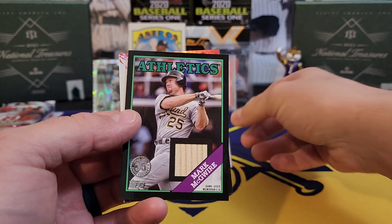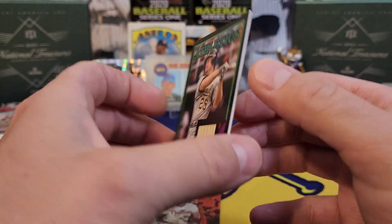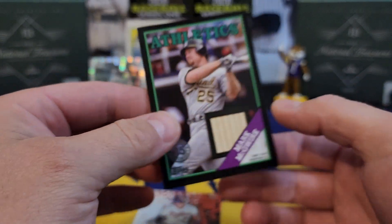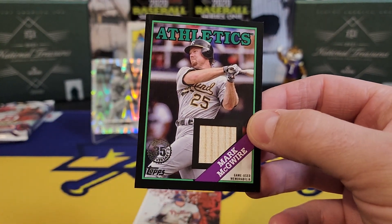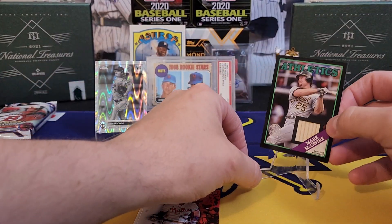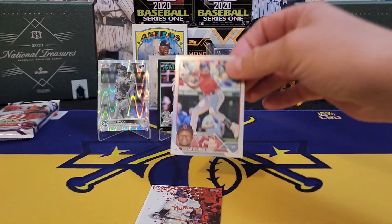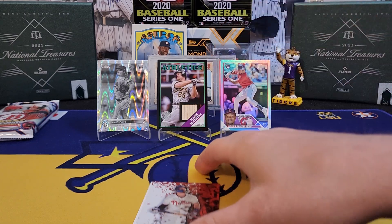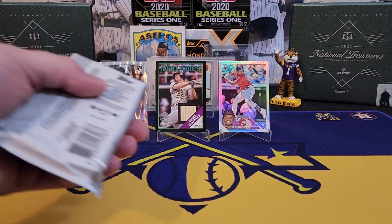And look at this one — a big Mark McGwire bat relic with the Athletics, and that will be numbered as well. 61 out of 199 — that's a pretty cool looking card, man. Big Mack — that dude had some tree trunks for forearms. And to round that pack out, we had a Bryce Harper and a Freddie Freeman.